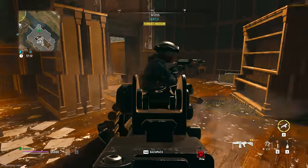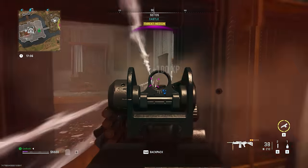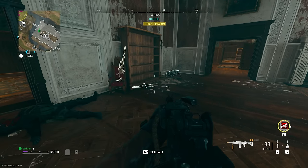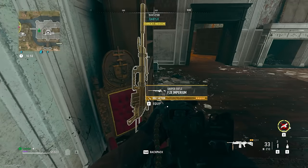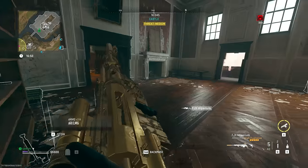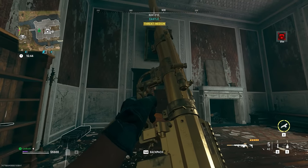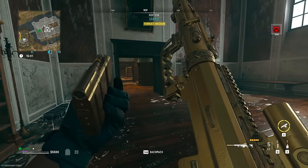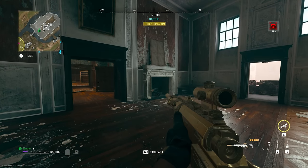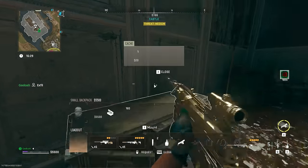All you have to do is get to the top floor of the castle. You'll see this little area, and right through this doorway is a main bedroom. There's a bookshelf, and next to the bookshelf is a chair — and on that chair is the FJX Imperium. What's so good about having this gun here is that the only real way to get it was the battle pass, so if you don't have it you can now just grab it and extract with it.